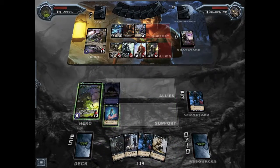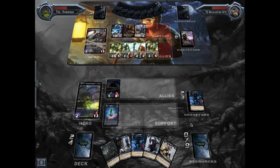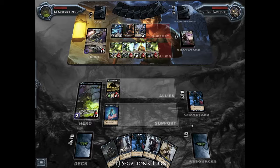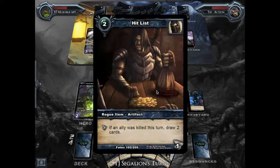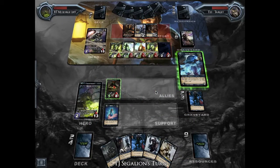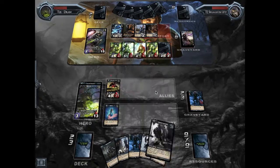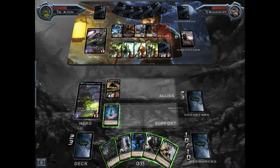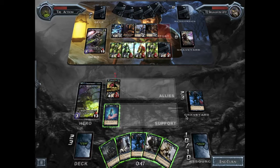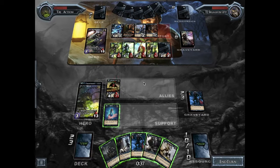Another key card I haven't really talked about that much is Bounty Hunter. That's a Hero attachment — it attaches to your Hero and means that whenever a Poison ally dies, you get a resource. That's really, really strong because it means that you can use Skurvox's ability and poison all of your opponent's allies, and then you get to kill those poison allies to get resources. It's very, very good in this deck.